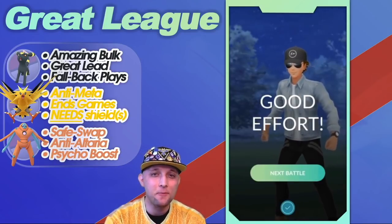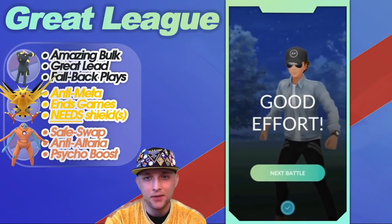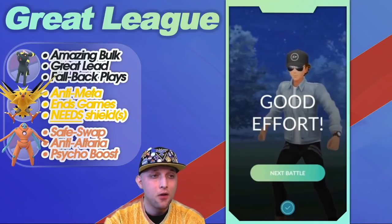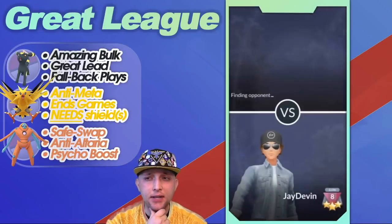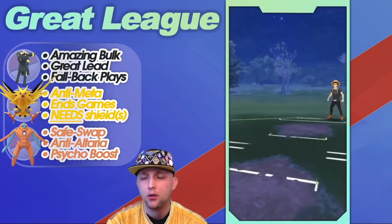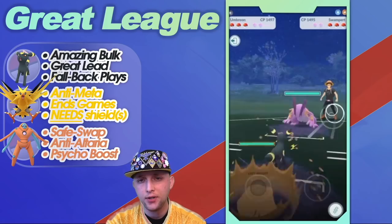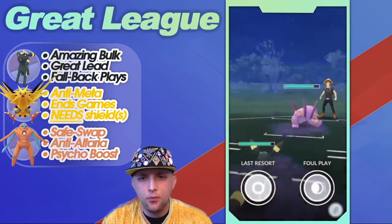Remember: Umbreon can beat Alteria in the lead — you don't need to swap. If anything, they're just going to lose the lead, or they'll swap themselves and you can answer. That was the loss. I have a good feeling they had either a mud boy, Azumarill, or potentially Meganium in the back — which Zapdos could have handled all of those. We played that very wrong.